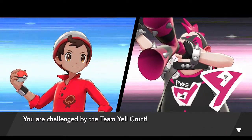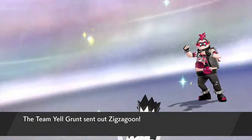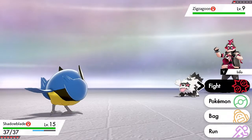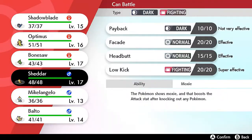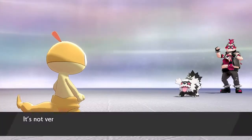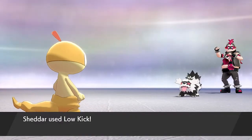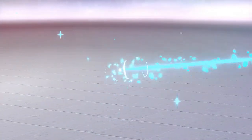So here we have a Team Yell grunt. Are these guys the criminal syndicate of this game? I'm a little confused. He came out with a Zigzagoon - I'm going to switch to Shudder because I kind of predicted this. Shudder is a very good Fighting type Pokemon, back from Unova. We get licked - not very effective - but luckily we do have a Fighting type attack, so here we go: sweep the leg, suck it Zigzagoon! Our Pokemon are growing levels, and Balto is learning Roar - I'm going to keep the old moves because Roar is not that effective.